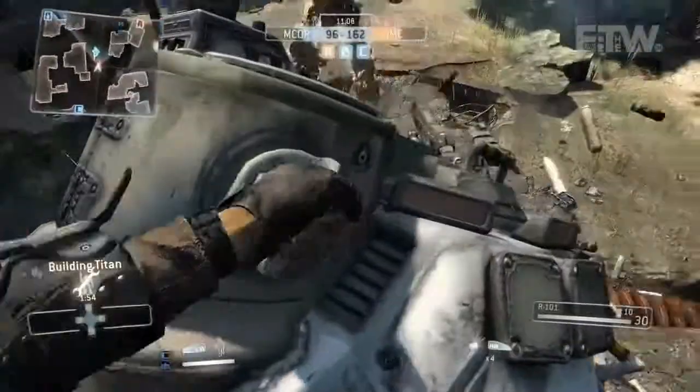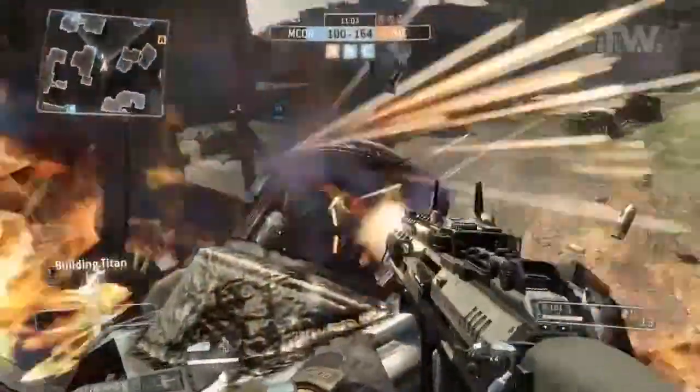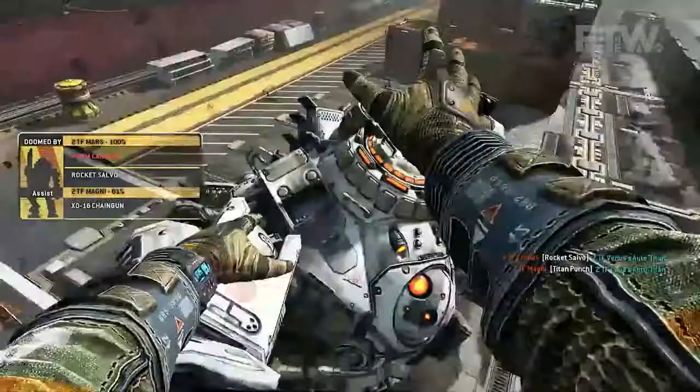If somebody is rodeoing you — which is when they jump on your back and start ripping stuff off your Titan — there are all these tactics for getting rid of players on your back. If you jump up and just kick the guy off, that's pretty satisfying.